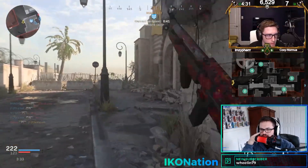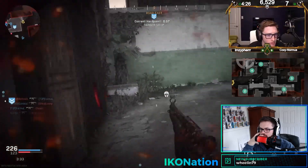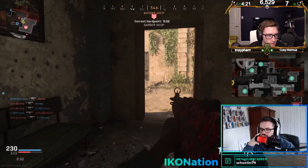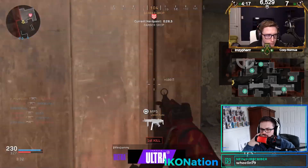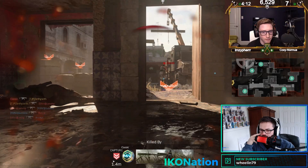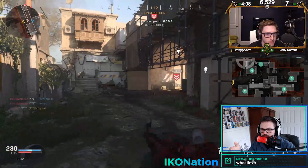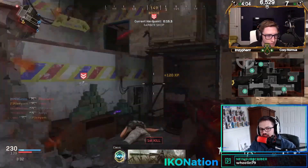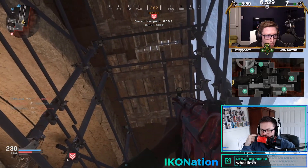They were able to flip spawns again, but they only need 20 seconds to win. At this point you just want to get into the chokes and stop Toronto as they rotate to the other side — just like Seth did right there on classic. Just hold down these chokes and control them as they try to go towards the other side.